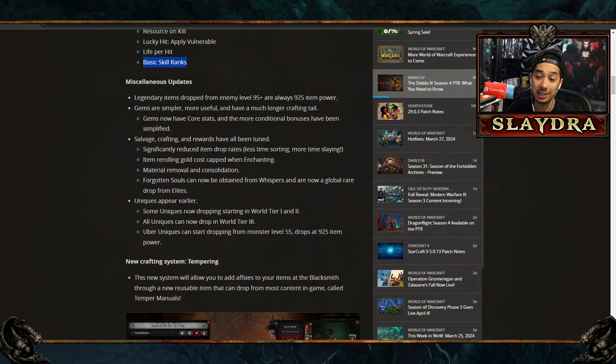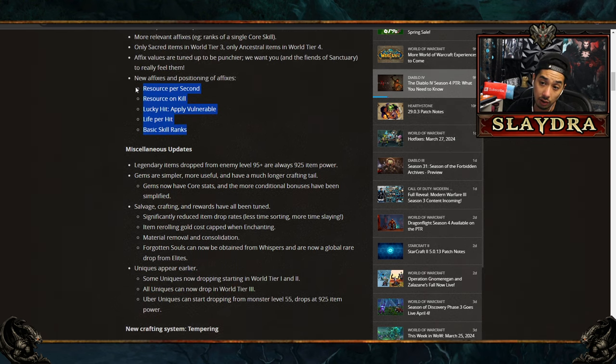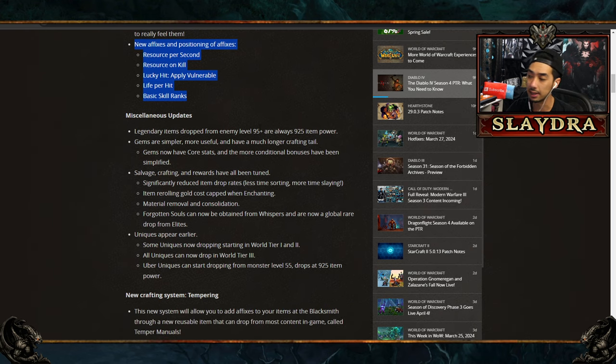Legendary items dropped from enemies level 95 or higher are always going to be 925 item power. Basically, you're no longer forced to run specific dungeons — you could do Helltides, and there's going to be a new Helltide in the patch.